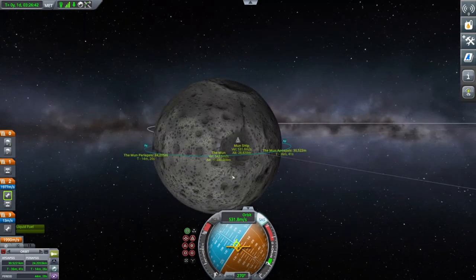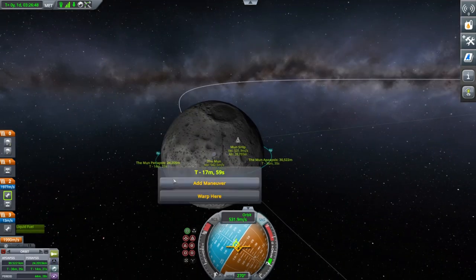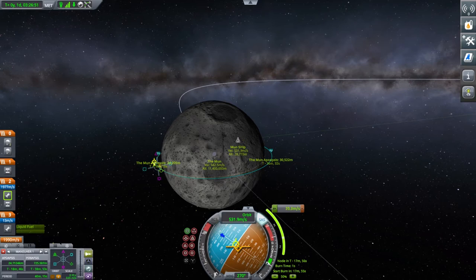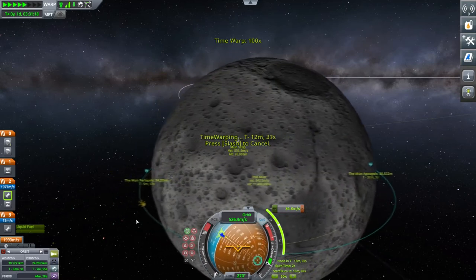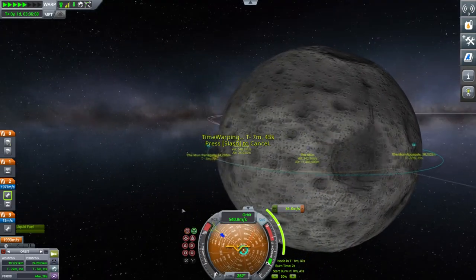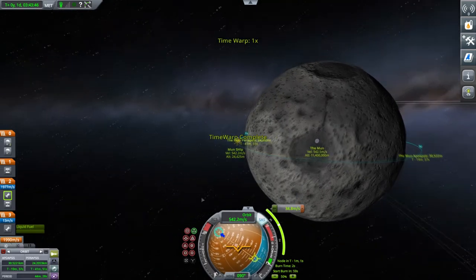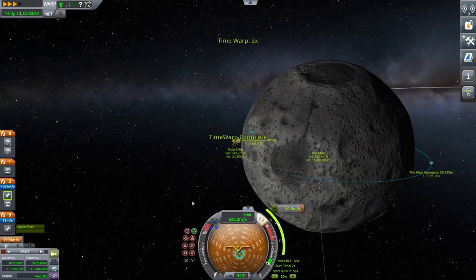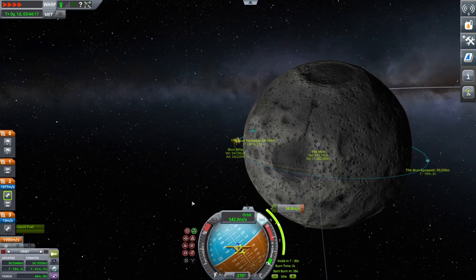I've circularised the orbit. Now I'm going to try and land in that crater — I like craters, I find them quite interesting and they tend to be quite flat. I'm creating a manoeuvre node and pulling on retrograde again, just to pull my orbit right down. Fast forwarding around to that, and once again just waiting till the burn marker tells me to go.